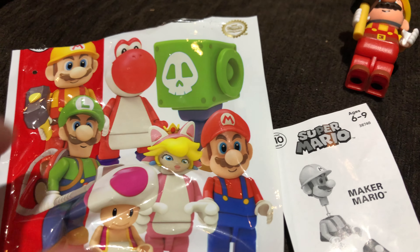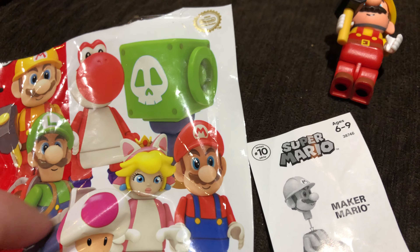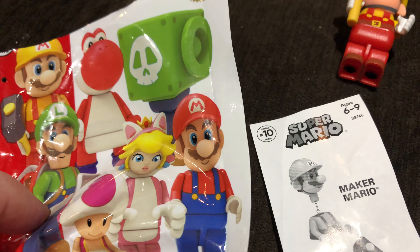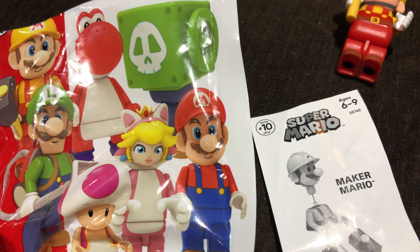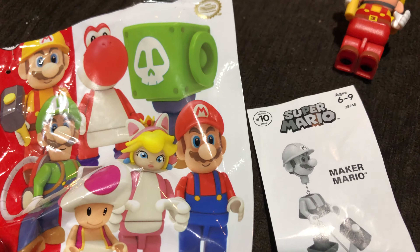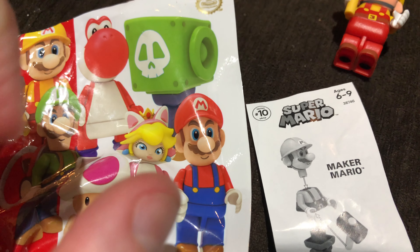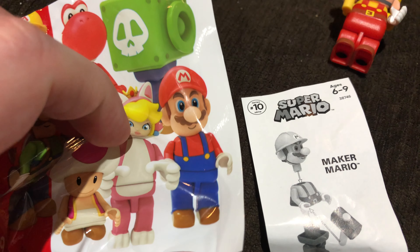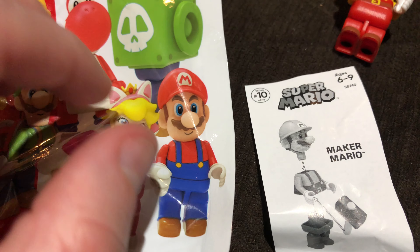All I need to get now is Princess Peach, the regular-looking Mario, and Luigi with the ghost — Luigi's from Luigi's Mansion. I already got that Mario. I just need to rebuy three and get one more, and then I'll have all seven.